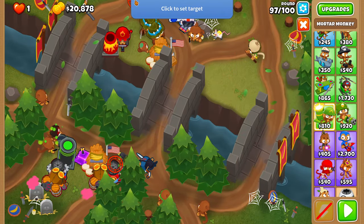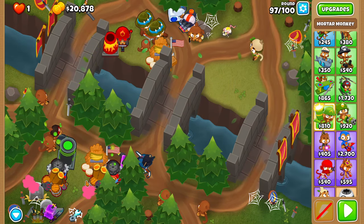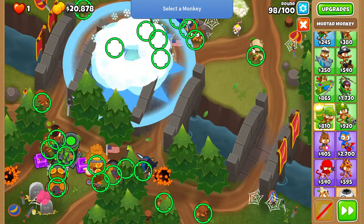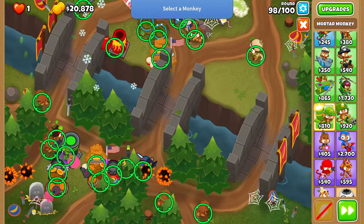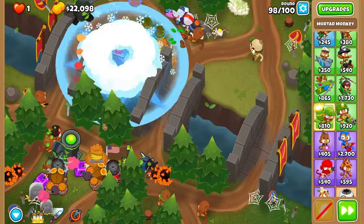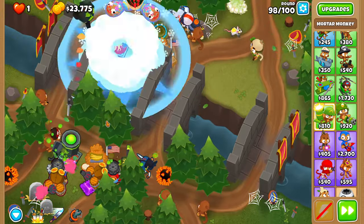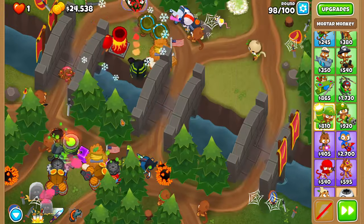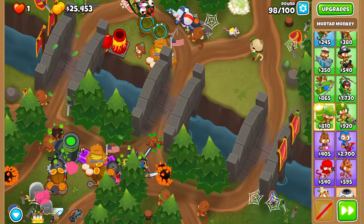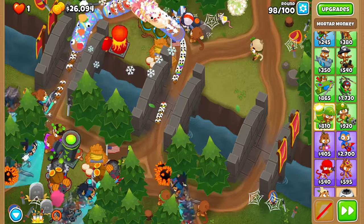For 98, it's literally the exact same thing as 94 because we have Shattering Shells. Overclock once you see the first blue moabs start to split — that should destroy all the BFBs and all that's left is the ZOMGs. Do the same thing as on 94 and sword charge their insides. They should all pop at about the same time, so you should get very good value with sword charge.